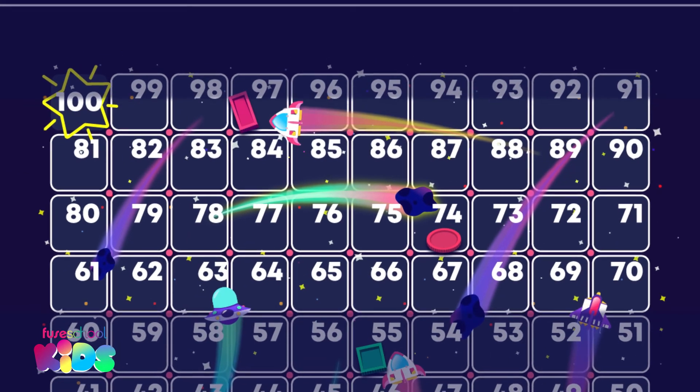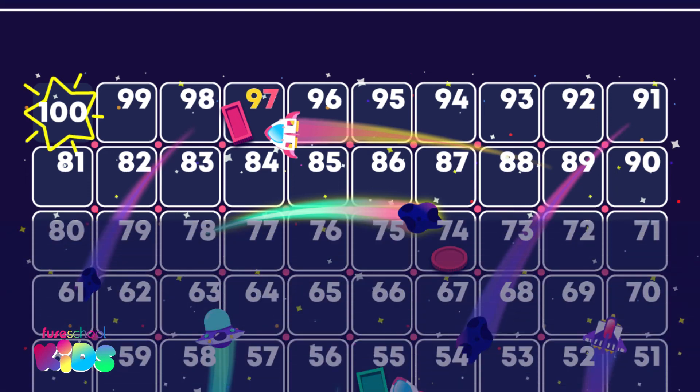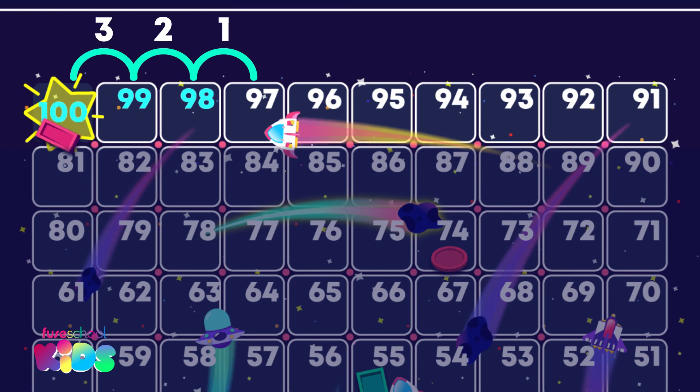Super work! Ray Rectangle is in the lead. The nine in the tens place tells us it is 90, and there are seven ones — her counter is on 97. How many more does Ray Rectangle need to move for her counter to get to 100? Let's count together: 98, 99, 100. We needed to count on three more.